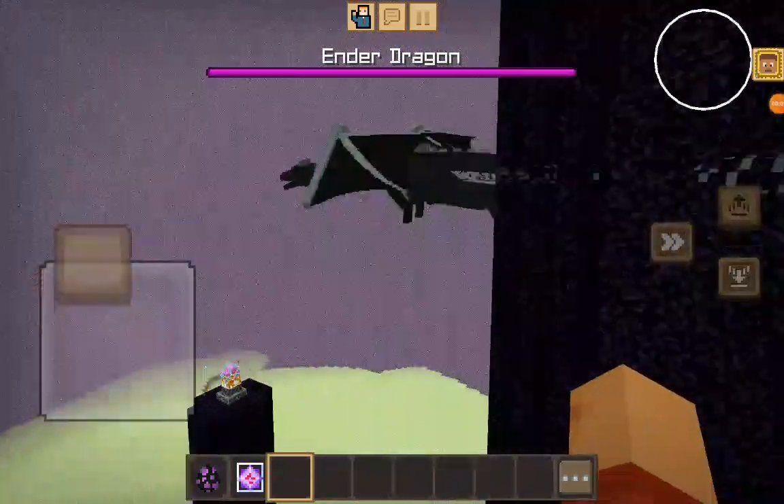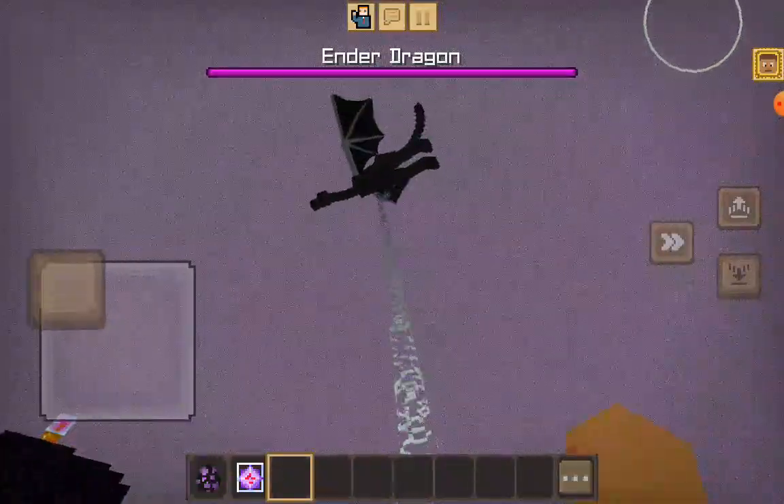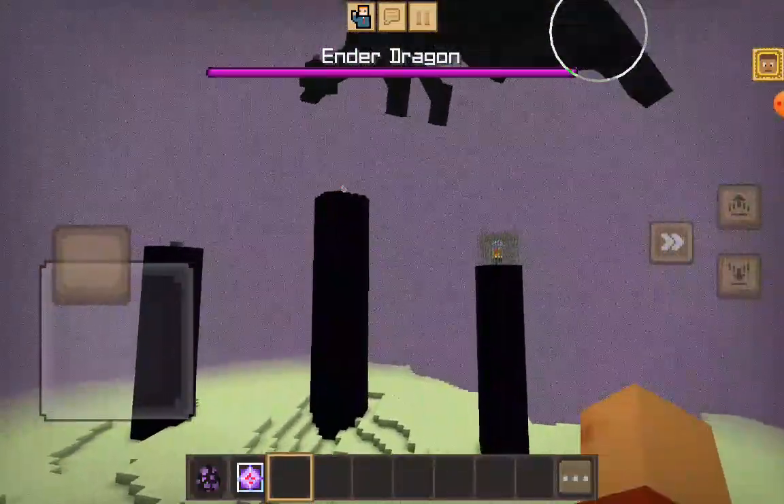This is the Ender Dragon in Minecraft. The Ender Dragon is a scary mob that lives in the End. It can also fly and it is very, very giant.